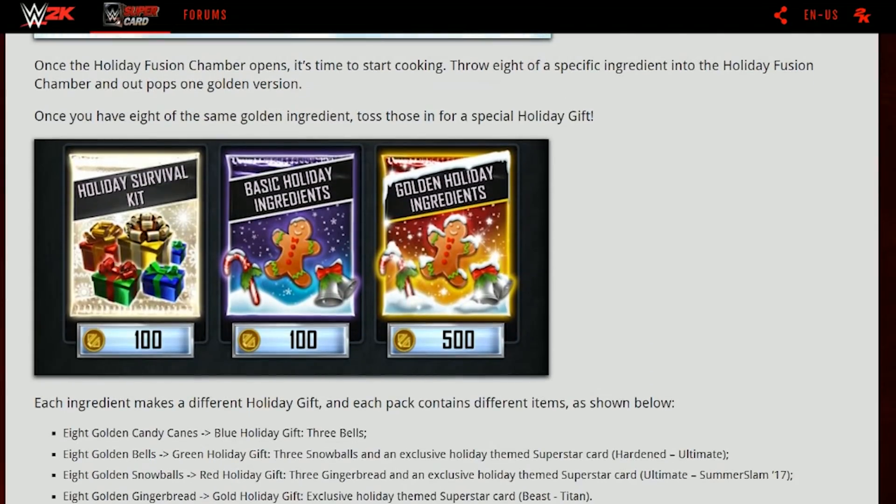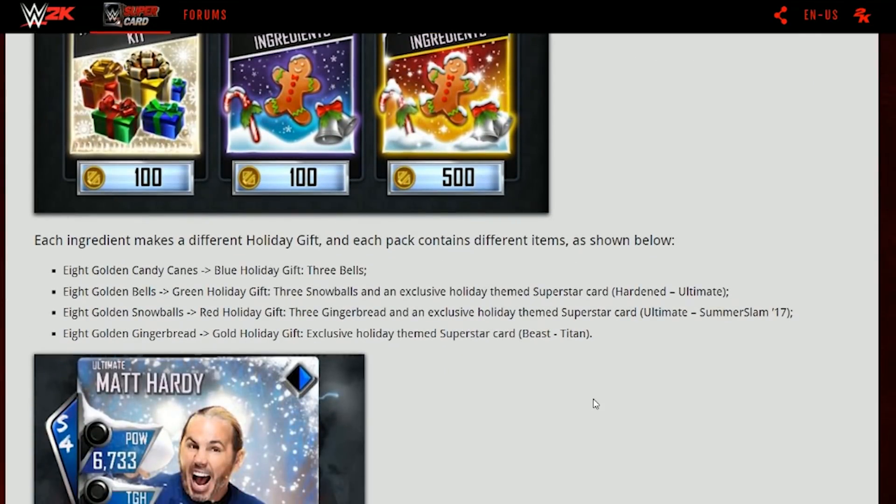Each ingredient makes different holiday gifts and each pack contains different items. Eight golden candy canes gives you a blue holiday gift with three bells. Eight golden bells gives you a green holiday gift with three snowballs and an exclusive themed WWE Supercard hardened and ultimate card. You make the candy canes into bells, the bells into snowballs, and the snowballs into gingerbread. Eight golden snowballs gives you a red holiday gift with three gingerbreads and an exclusive themed superstar card at ultimate and SummerSlam tier.